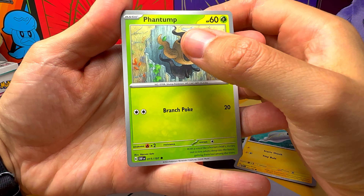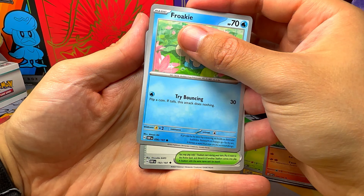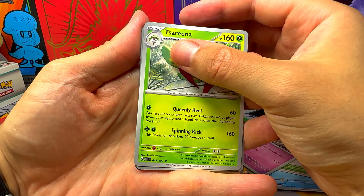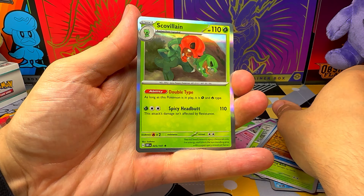Dynamo, Phantump, Vulpix, Froakie, Pokémon League Headquarters, Lunaton, Tsarina, Palafin Parallel, Glimmet Parallel, and one Scovillain.